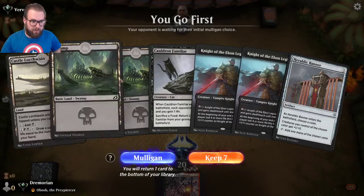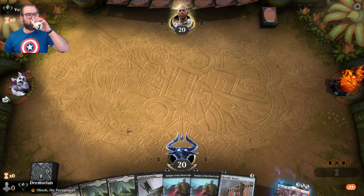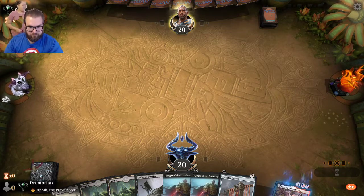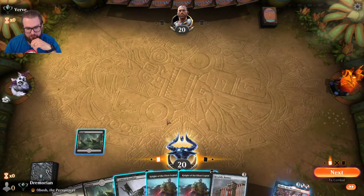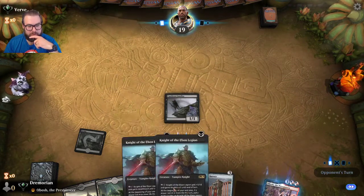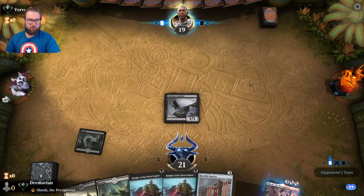Watch this. Nice three-lander again: Cauldron Familiar, two Knights, Heraldic Banner — seems great, keep. Lead off with a swamp. Opponent appears to be playing Bant colors — blue, white, green. Let's start with the cat. Next turn we can do double Knight.